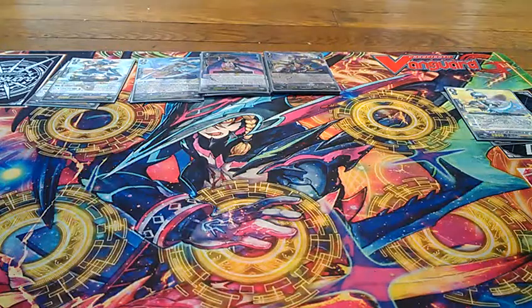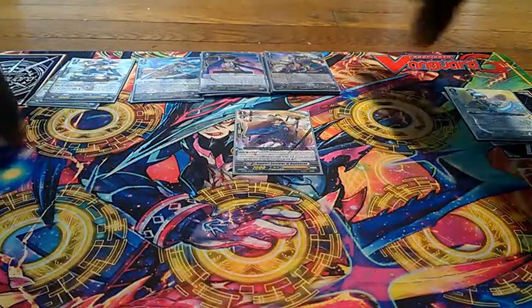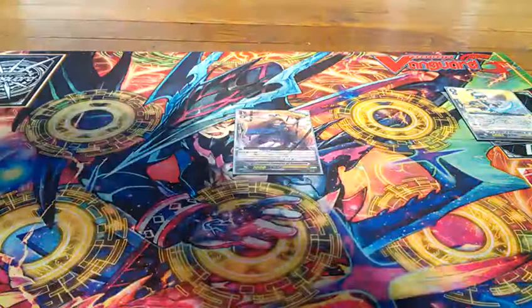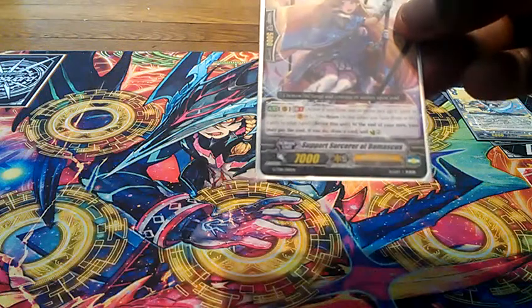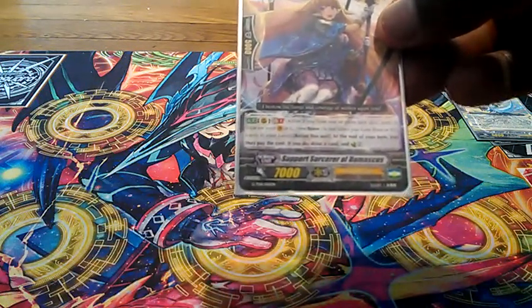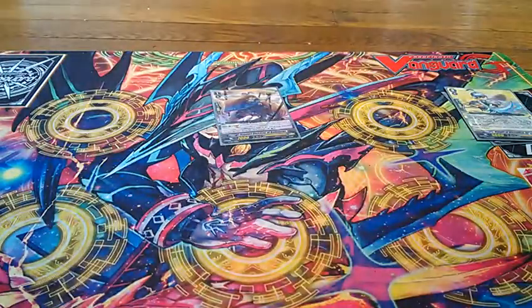Moving on to the Grade 1s. I run one of the Support Sorcerer Domescus. The reason is, if I'm going to use my Counter Blast it's going to be for a finishing turn for the most part. Her skill, which is basically a Sonic Goal clone: Auto Ability GB1, Brave. At the end of your turn, retire this unit. You may pay the cost. If you do, draw a card and countercharge 2. So I kind of use her for first strike.